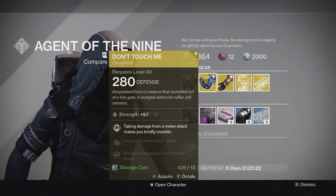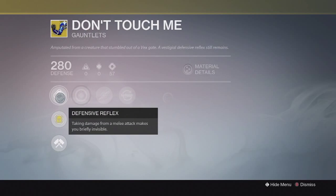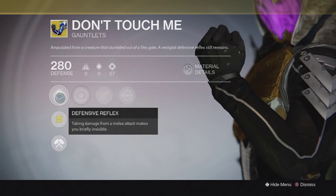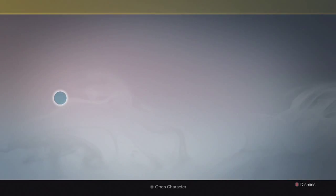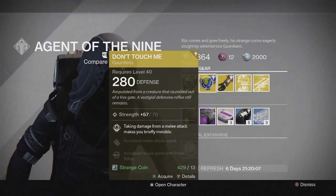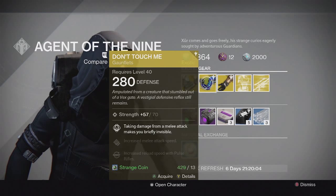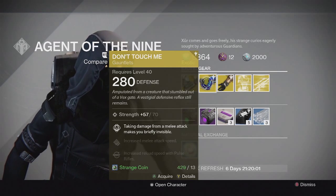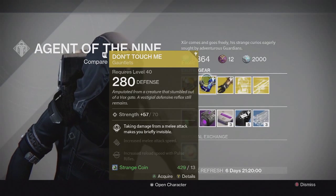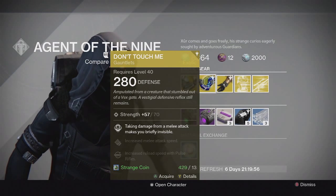For the Hunter, we have the Don't Touch Me gauntlets. This one came with full Strength and the special perk gives you brief invisibility when you take damage from a melee attack. Pretty decent in PvE, not very good in PvP. It was really good in the Dark Below expansion with the Crota's End Raid, but there are still uses for it in PvE in various activities.